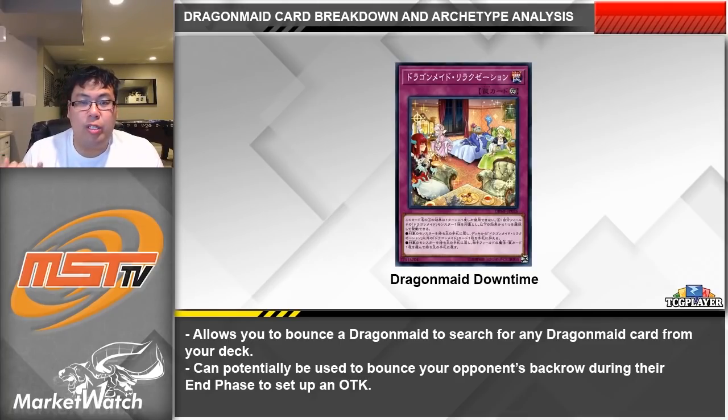The last card is the trap Dragon Maid Downtime — the search card for Dragon Maids, so it's a bit unfortunate that it is a trap, but it is a very good one. It allows you to bounce your Dragon Maid monster to gain effects. One of those is to search for any Dragon Maid card in the archetype, which is incredible because it lets you fetch a card like Hospitality. Also this is a continuous trap, so if your opponent targets a Dragon Maid you control with something like Mind Control you can chain the trap to bounce that monster to your hand and get the search off. Its other effect allows you to bounce an opponent's back row, which might be situationally useful — like if your opponent sets only one back row you can bounce it during their end phase and hopefully OTK them the following turn. This card is a bit slow and not searchable itself, but when you do see it it really helps get the deck going. In my opinion this is a card you should be playing three of.